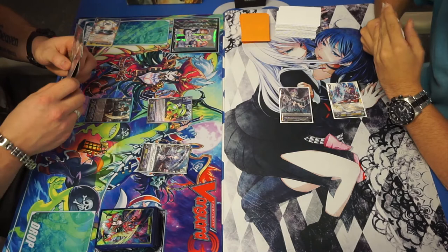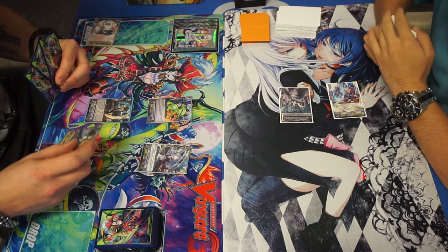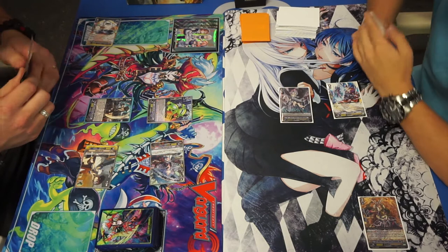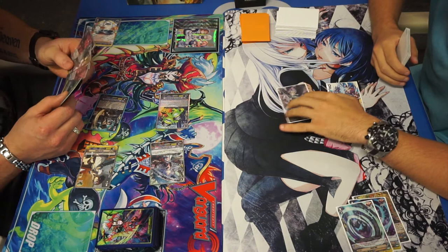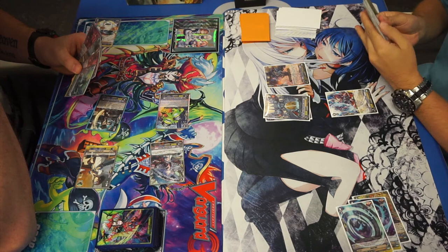Deciding if he wants to call more units down — it's a good play to put some early aggression on with the fact that he can't hit great. He does play the heal trigger. I personally would not have called the heal trigger just to save the extra guard, as do-guards are very important in this matchup. The 6k was actually able to hit the 6k base on the Swordbreaker. A critical trigger — that's awesome. A draw trigger, so very nice for Shadow Paladin, and another draw trigger. What a punish! RNG is very much in the favour of the Shadow Paladin player.